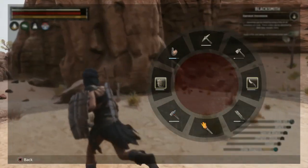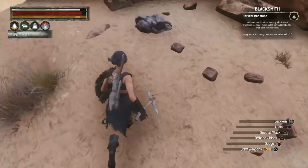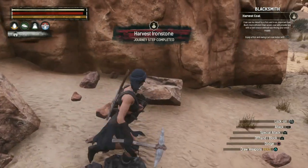I can see some of the iron nodes. Let's get our stone pick and try to get as much as we can. Look at that — we got some ironstone and that completes our journey step.